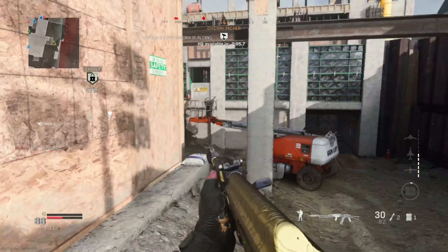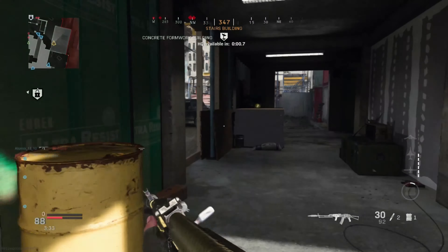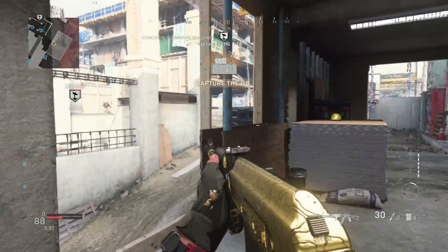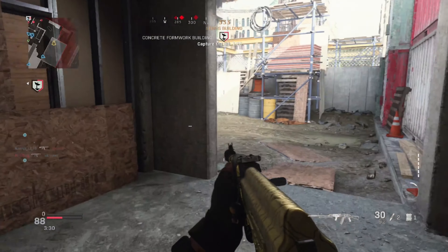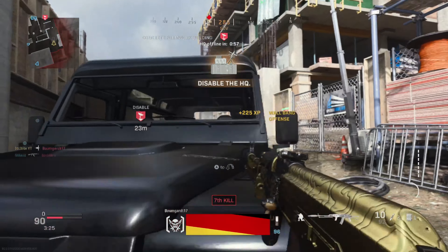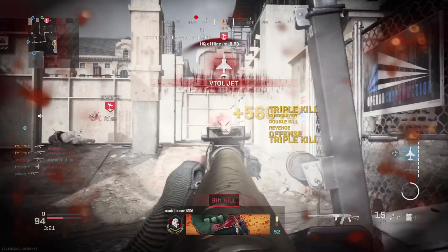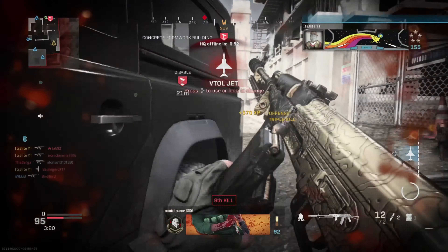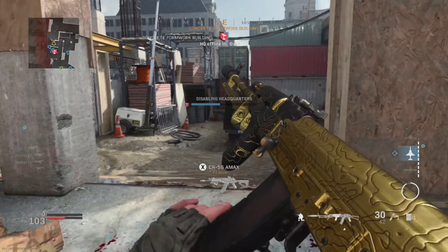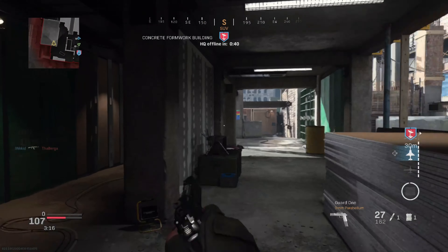The perks I was running were EOD, Ghost, and Tune-Up. I run Tune-Up for a specific reason — this gun runs out of ammo pretty fast with the 5.45 round mags, so you want to have more ammo and possibly have a chance to use dead silence more around the map. You can also run tracker, shrapnel, or sometimes EOD, restock, and shrapnel — it really does depend on your playstyle.